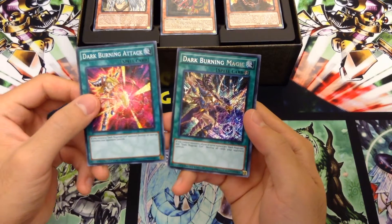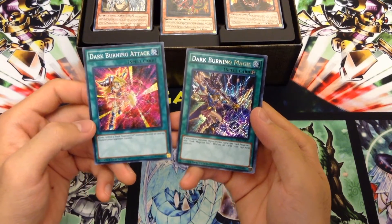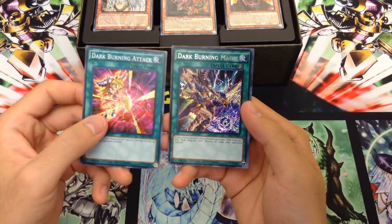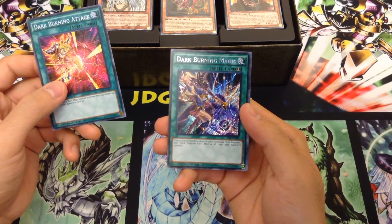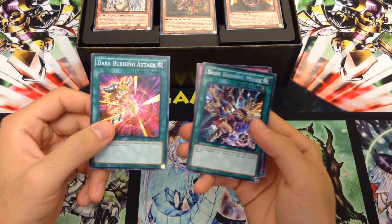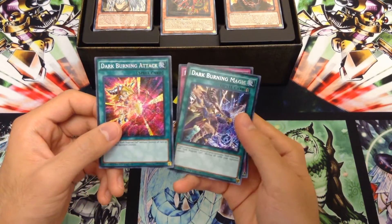We have Dark Burning Magic, which is a combination of Dark Magic Attack and Dark Burning — or normally it's Black Burning in the OCG. It's a Quick-Play Spell. If you control monsters whose original names are Dark Magician and Dark Magician Girl, destroy all cards your opponent controls. So it's a combination of Dark Burning Attack and Dark Magic Attack, not only in name but also in their card effects, which is pretty cool. And it's a Quick-Play Spell.